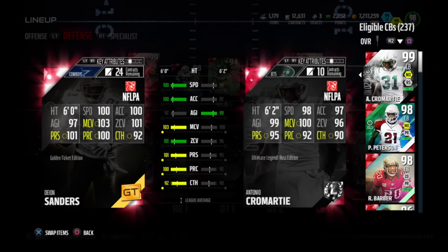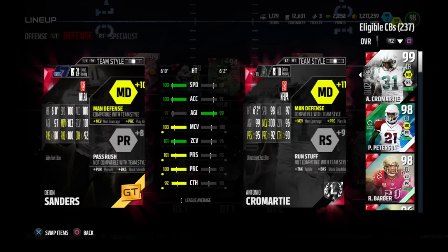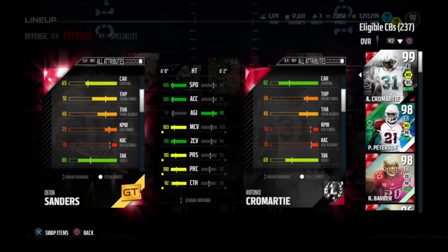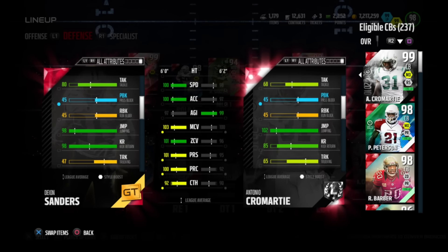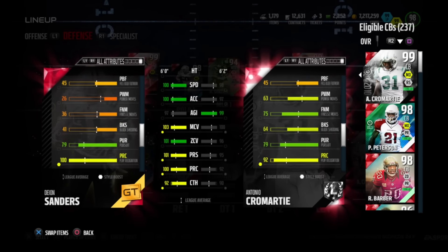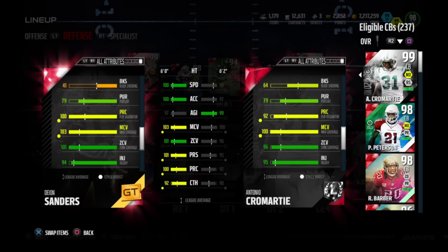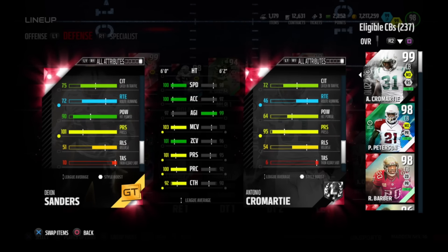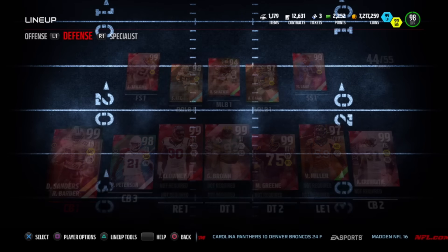He offers 100 speed, 100 acceleration, 103 man, 101 zone, 101 press, and 100 play rec. 10 man defense, 10 pass rush. He's got 80 tackling, which got bumped up a lot, which is really good. 98 kick return if you want to use him as that. His block shedding is still pretty crap at 41, and his hit power got bumped up pretty substantially also to 90.